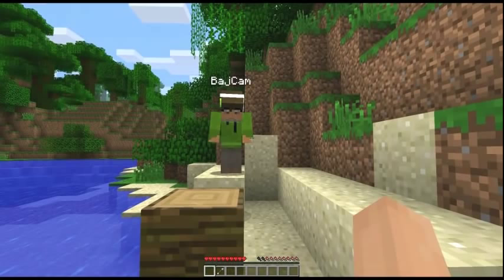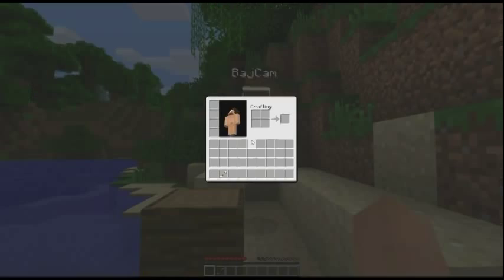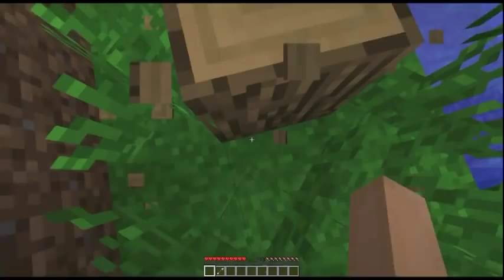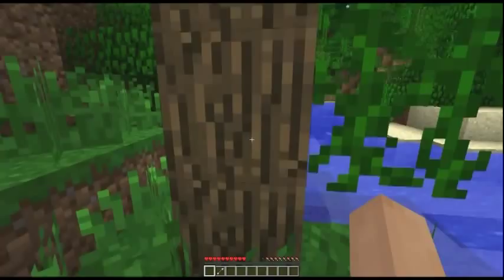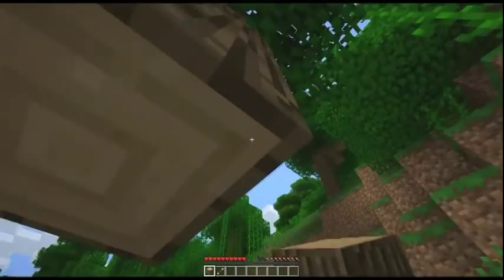If you go into inventory you can see yourself. Oh, you've picked up tree — well done. We need more tree. Grab loads of tree. Just stand there and punch it, because we need tree to make tools.